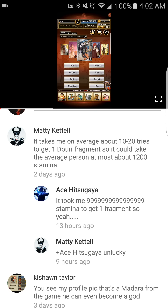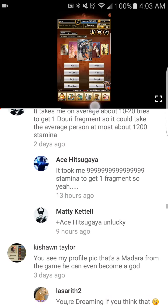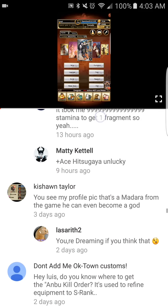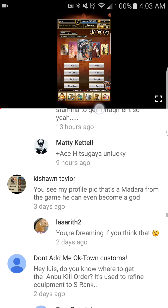For a purple card it's one thing, but for a gold card you probably need a good six to eight thousand stamina. Also, someone mentioned their profile picture is a character from the game who can become a god — that's pretty cool.